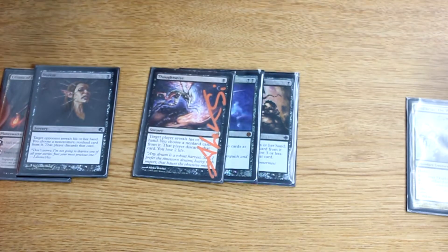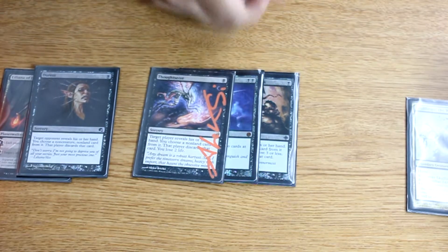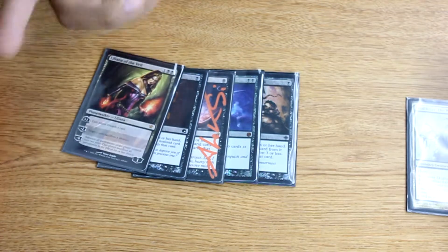Thoughtseize — of course it's probably the best discard spell ever printed. One black mana, you take their best card. You can't really argue with that. The rest of the discard package is pretty solid, and Liliana just does everything.